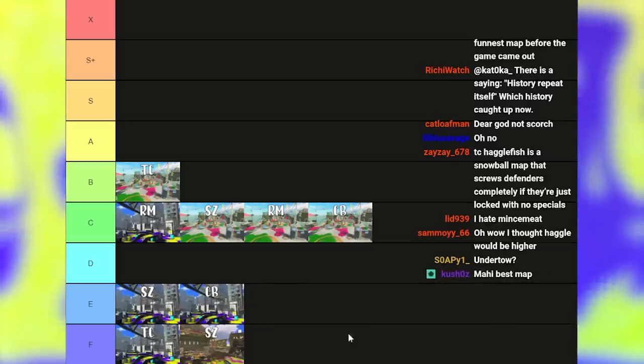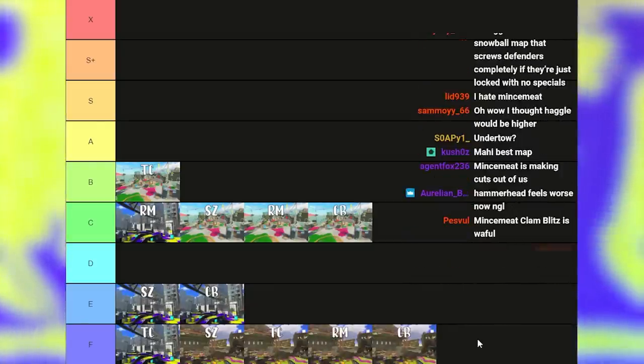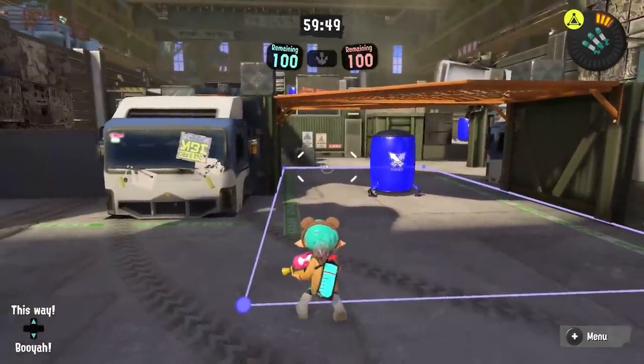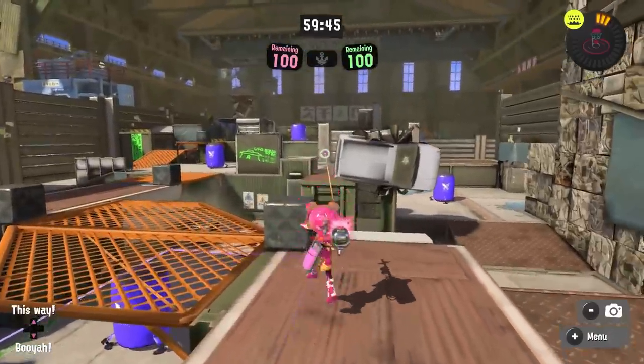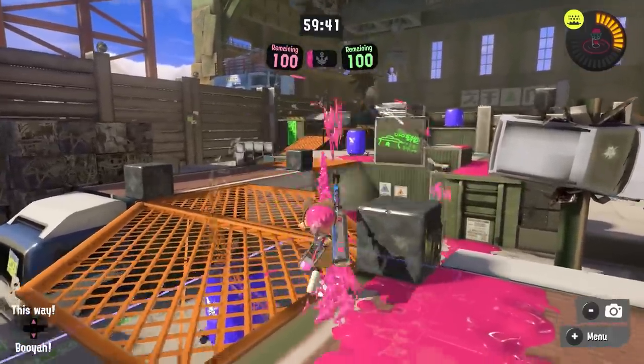Mincemeat is fast to rank — it is definitely the worst overall map in the game, and literally every mode on it is going to go down to the bottom. All of them have horrible entrance routes, very little ways to move around the map. It is extremely long-range and special-spam-oriented, and none of the map modes really do anything to enhance it whatsoever.